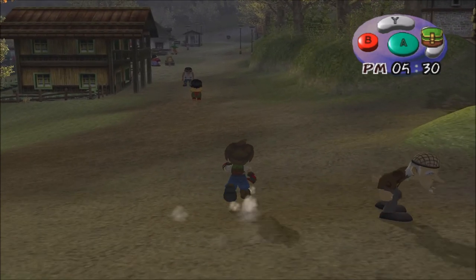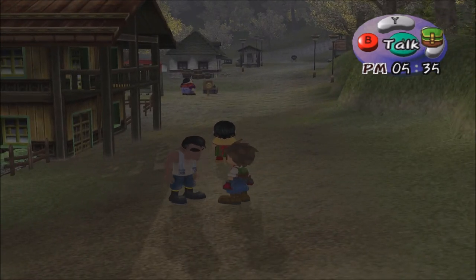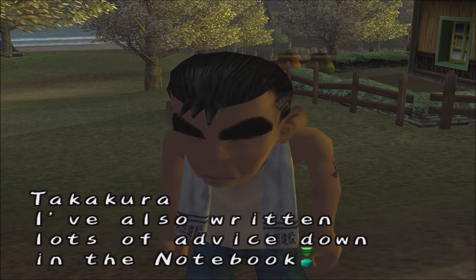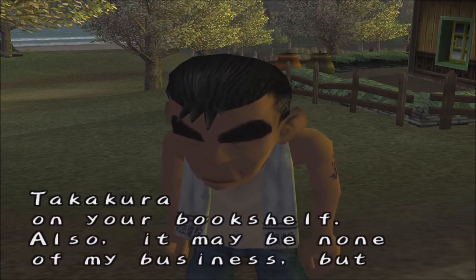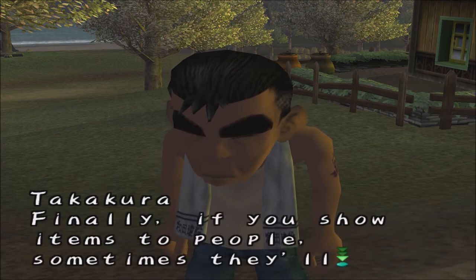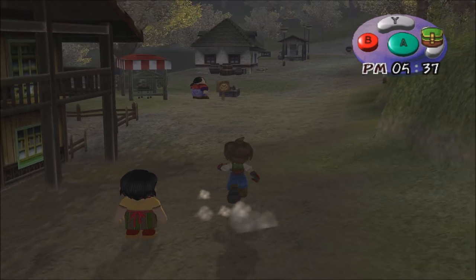I guess it's not 5 o'clock that Van closes — I call him Van, I've always called him Van. Here's Takakura. He says: "You can always ask me questions, but I suggest trying to figure things out on your own. I've also written lots of advice down in the notebook on your bookshelf. It may be none of my business, but I suggest finding a wife quickly — it was your father's dream to have a family farm. Also, if you show items to people, sometimes they'll tell you something about it." He's really pushing us into the marriage thing.